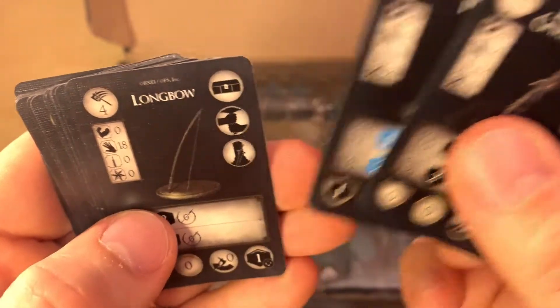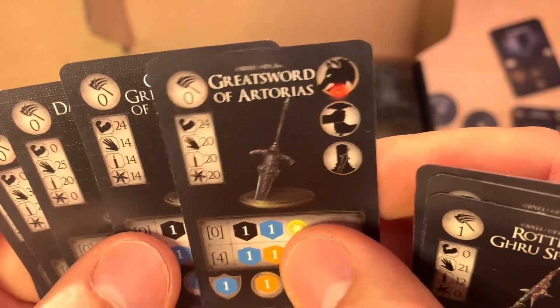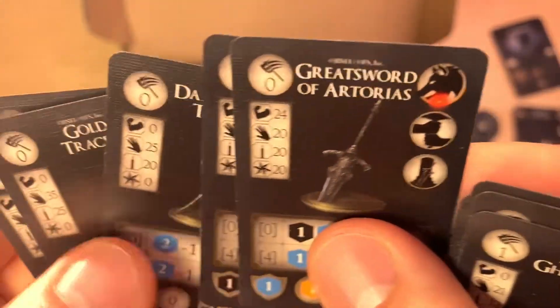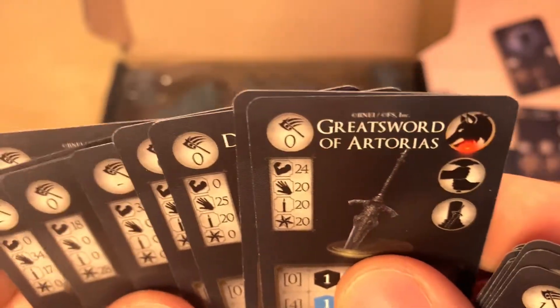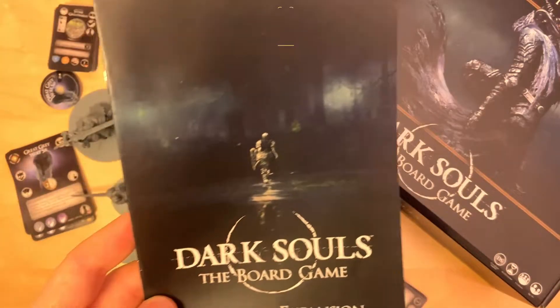Then we have a couple of new weapons, some armor, and here are some of the treasures from the bosses. We have the Great Sword of Artorias and the Cursed Great Sword of Artorias. I'm going to scan them so you guys can see them better in case you're looking for the stats. Now for the manual.